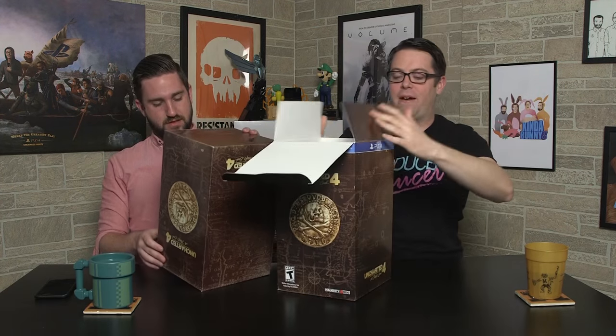What you got in this collection, Kev? It's Uncharted 4 Thief's End, of course, on PlayStation 4. The Collector's Steelbook. A 12-inch premium Drake statue. 48-page hardcover art book. Mini art book. Naughty Dog sticker set. Multiplayer bonuses.